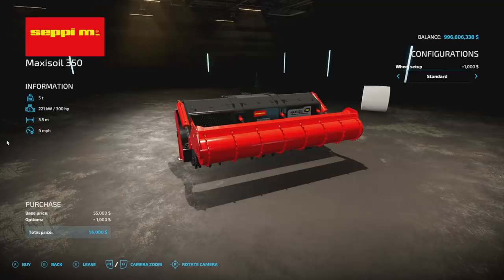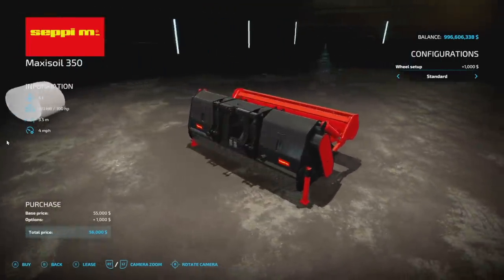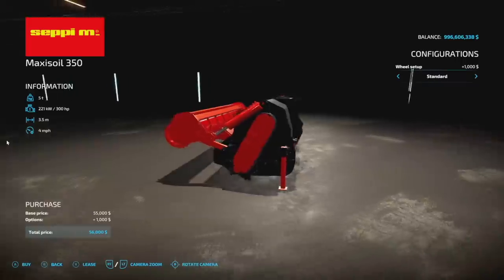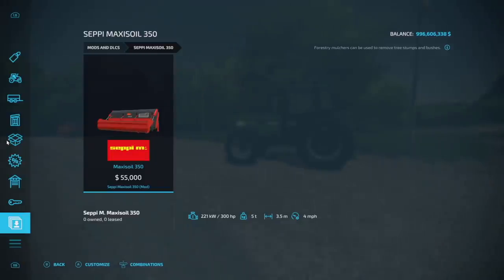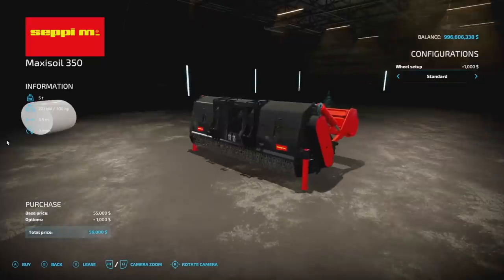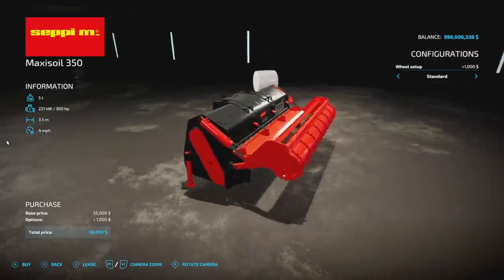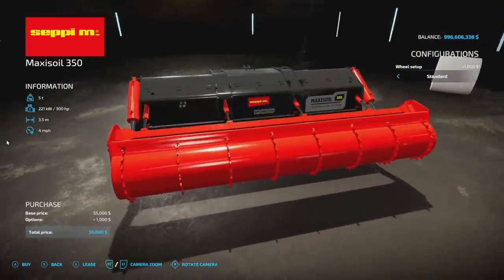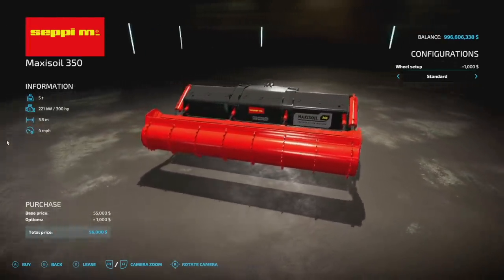Next we've got some forestry equipment — the Simpy Maxi Soil 350 from Black Eyes Official Modding. This is six slots, requires 300 horsepower, has a 3.5 meter working width, and is a forestry mulcher that can remove stumps and bushes. It hooks up via three-point hitch.